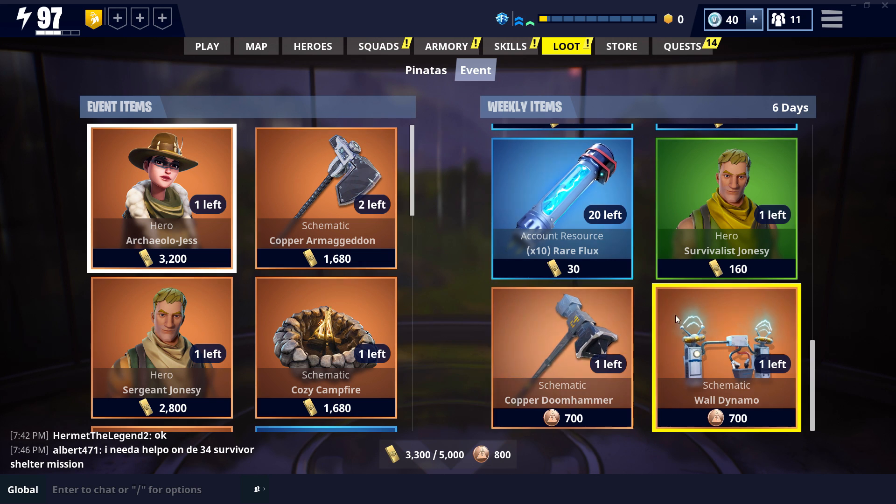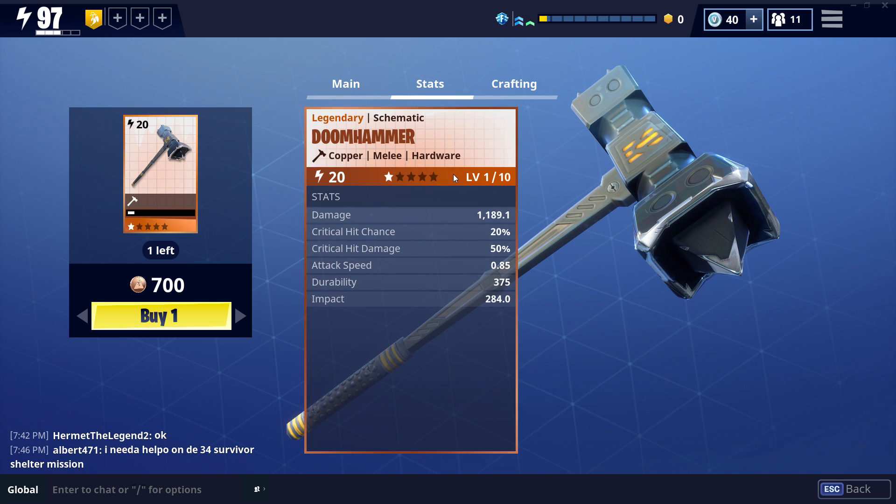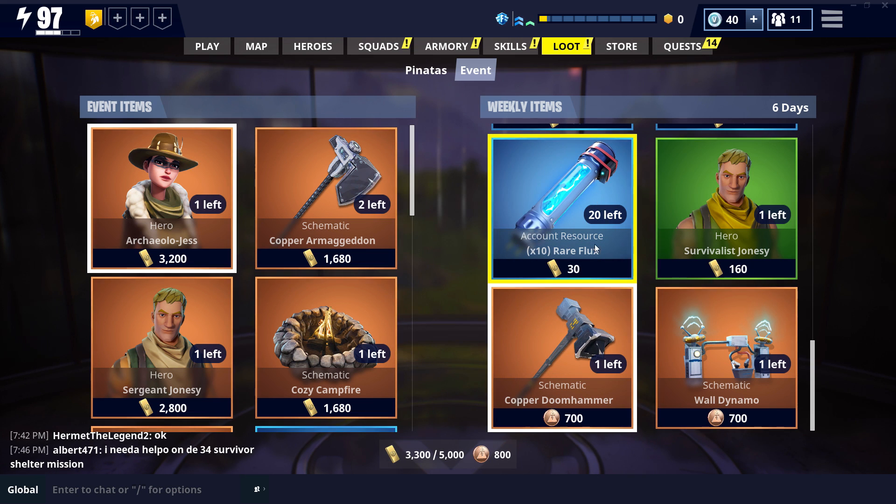We also have the Copper Doom Hammer and the Wall Dynamo. The Wall Dynamo is one of my favorite traps in the game — very effective, very nice to have, does some pretty decent damage. The Copper Doom Hammer I would not recommend. It's a slow-swinging hardware hammer with powerful knockback and an overhead smash heavy attack. Hardware weapons are just not great. Save your daily coins — I would not touch this weapon unless you can guarantee you'll be able to refresh your daily coins to have 700 of them again once this weekly item store refreshes.